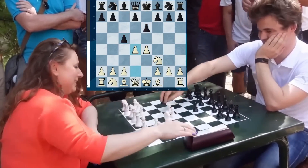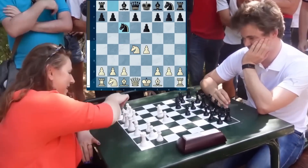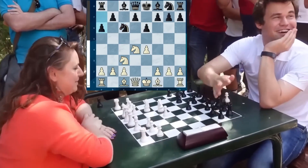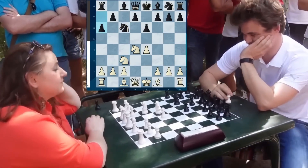D4, captured. Plays strictly according to the theory. Knight C6, Knight C3, A6 — prophylaxis against Knight B5. The Kan variation is not in fashion anymore.